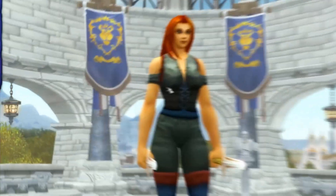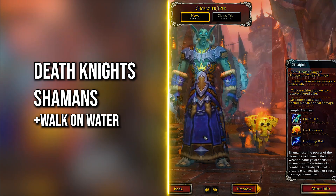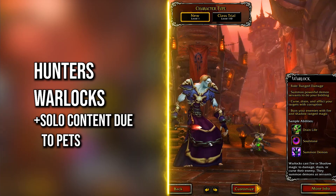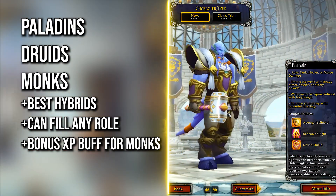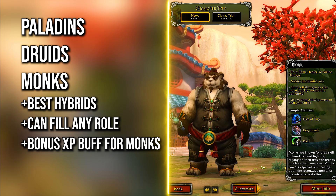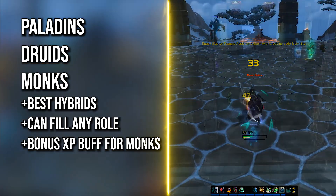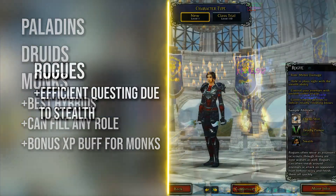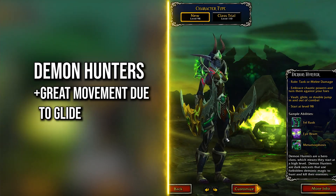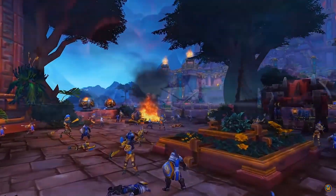We talked about races, but what benefits can classes bring? Shamans and Death Knights can walk on water, so they don't require the Water Strider mounts. Hunters and Warlocks are amazing at soloing content. Paladins, Monks, and Druids are the best hybrids in the game since they can fill all roles in a group, which is handy if you want to hop into a dungeon every now and again. Monks get a daily quest that rewards bonus XP — couple them with Pandas and you'll likely have the fastest leveling combination in the game. Rogues can stealth through a lot of content to get to objectives efficiently. Demon Hunters have Glide so no Goblin Gliders required. Picking a class that can heal or tank will help you find groups easier and avoid 30-minute queues.